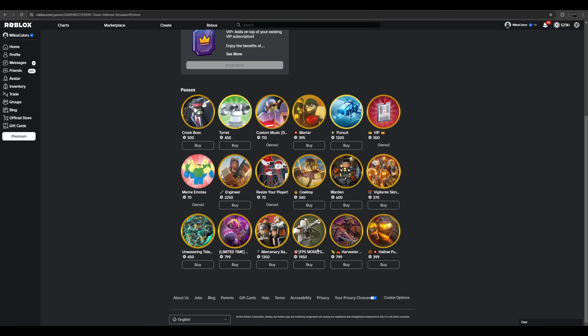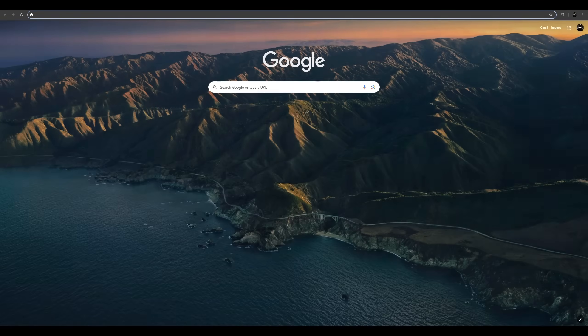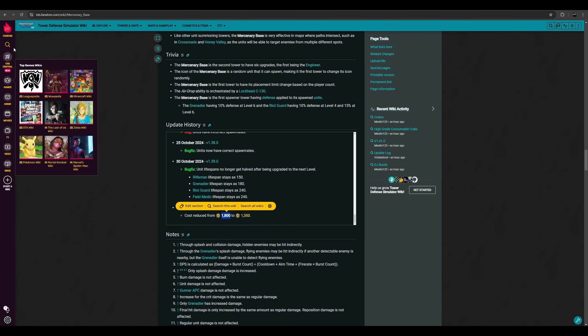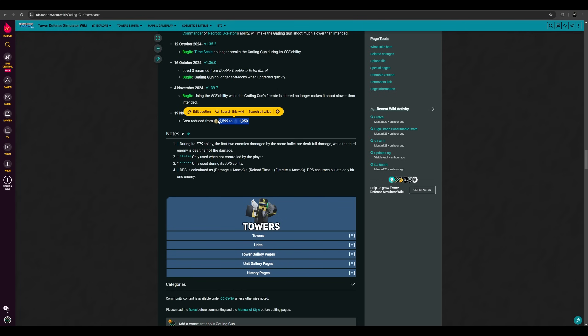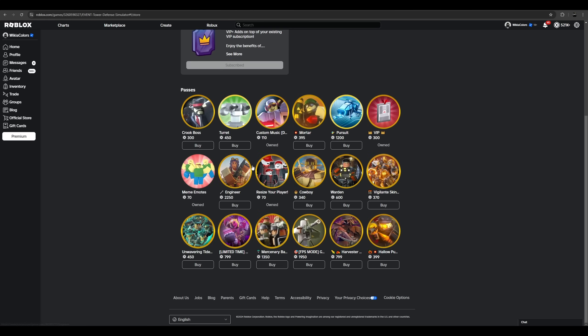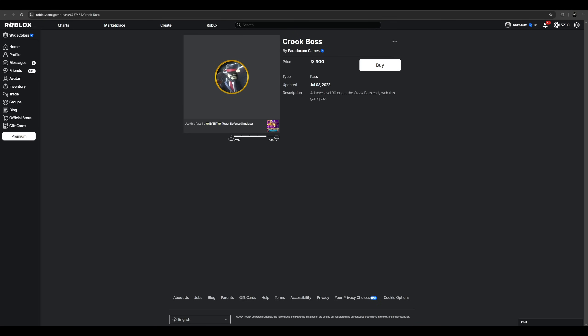There have been some changes to game pass prices. Originally the Mercury Base cost 1800 robux and now costs 1350. Most people are seeing 1350 but some are still seeing the original 1800 price. The Gasoline Gun used to cost 2600 and now it's 1950. It appears to have been decreased by 25%, and that's the same for the Mercury Base and nearly every single game pass item — for example, the Crook Boss decreased from 400 to 300.